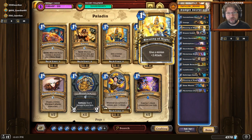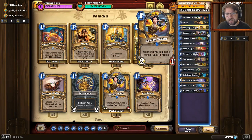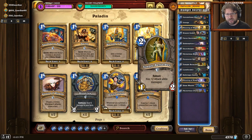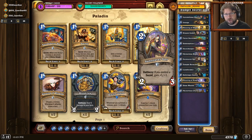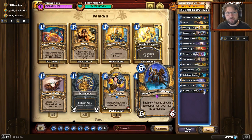Even so, this deck is already a reasonable budget deck. For the mulligans, you want to keep your Mysterious Challenger — it's a key card in the deck. Other than that, you want to play on curve: Brazen Zealot, Secret Keeper, Temple Berserker, then if you have a secret, Sunreaver Spy. Mysterious Blade can also be a potential keep. You don't keep secrets alone, and you don't keep secret synergy cards alone other than the Secret Keeper itself. Just roll on from there — playing on curve, setting up secrets, making life difficult for your opponent, getting that big swing turn from the Mysterious Challenger, and hopefully having enough damage to win the game.